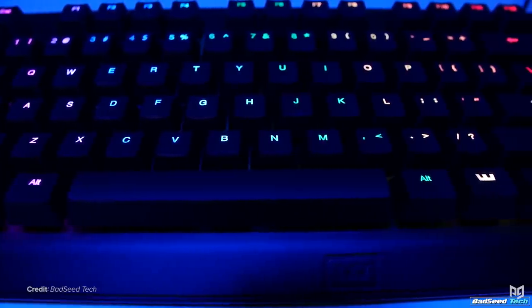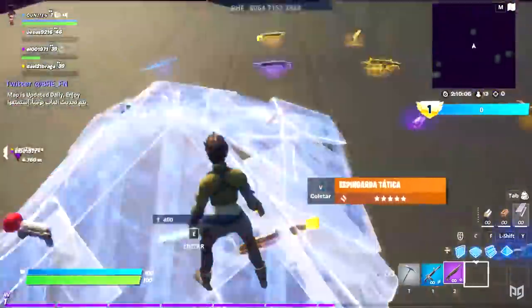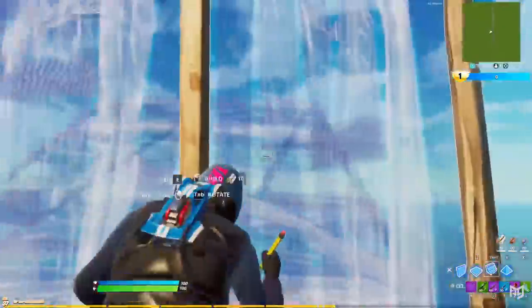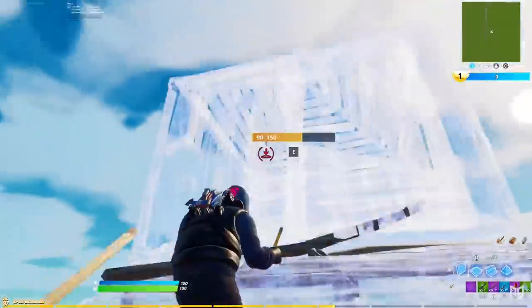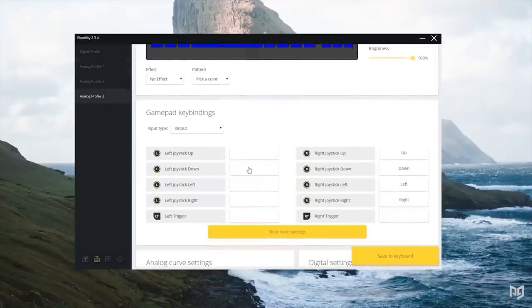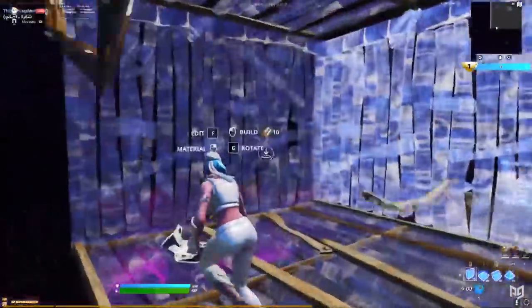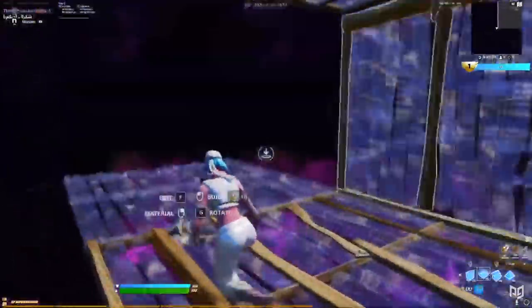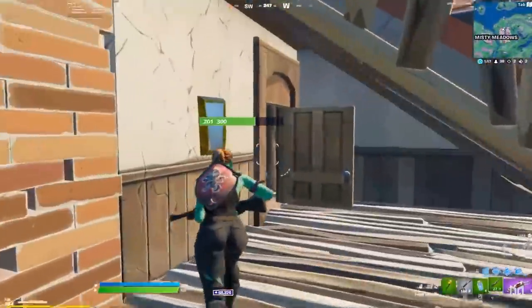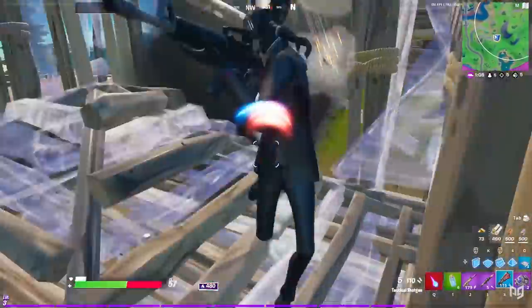This keyboard not only solves this problem entirely but actually makes it easier for keyboard players. In the past, keyboard players had to use macros or double movement binds to achieve controller-like movement. Now it is simply built into the keyboard. With this keyboard, W-A-S-D operates exactly like a controller analog stick, giving keyboard and mouse players the same exact movement that controller players have — no changing of binds, no analog stick required.